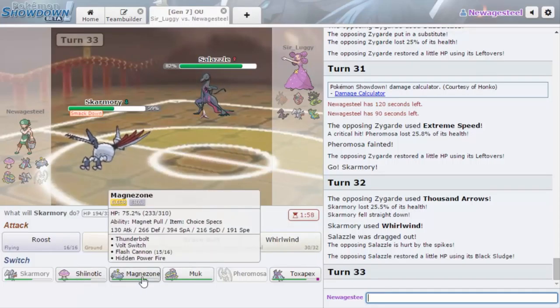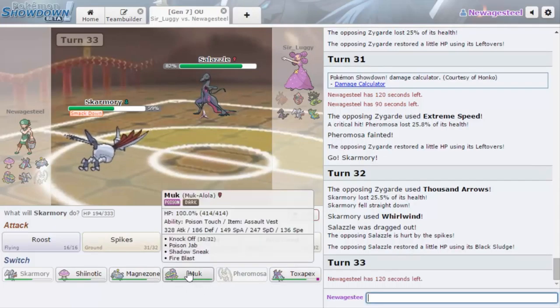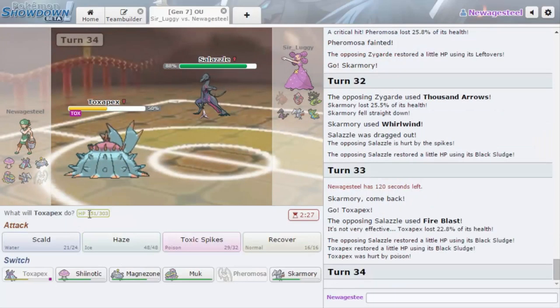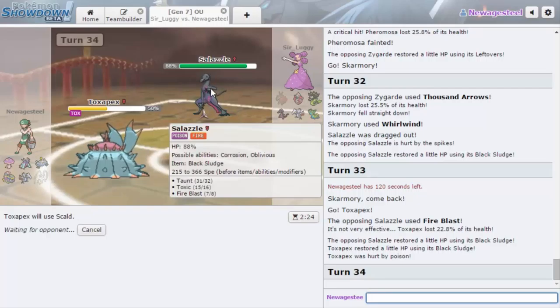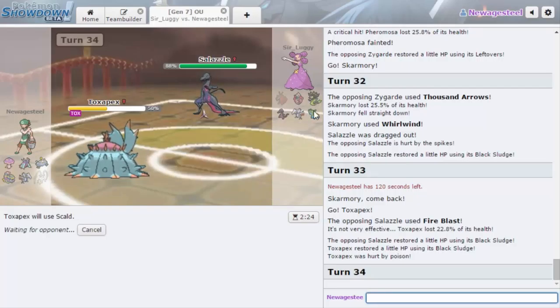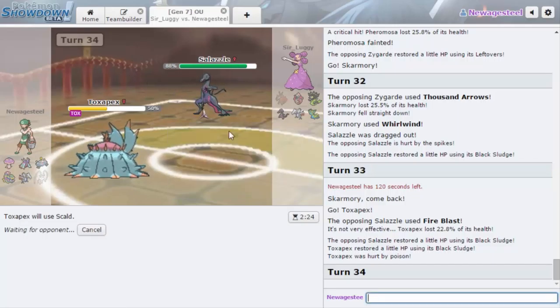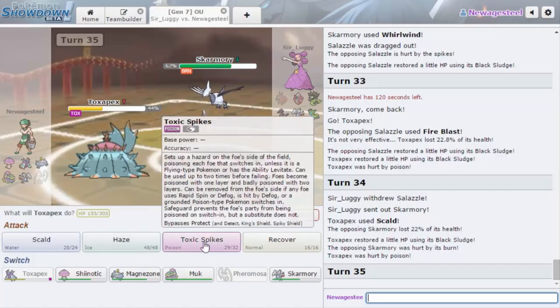Muk is a good answer to Salazzle and so is Toxapex, but since he has Zygarde that doesn't work out very well for me. I feel like I have to save Muk because it's my only really good Earthquake switch-in left. I think I'm just going to go Toxapex here — I have to keep sacking Pokemon. I'm going to go for Scald; I'm not clicking status moves because I know he has Taunt. He can't really go Gastrodon because that just gives me Toxic Spikes and recovery.